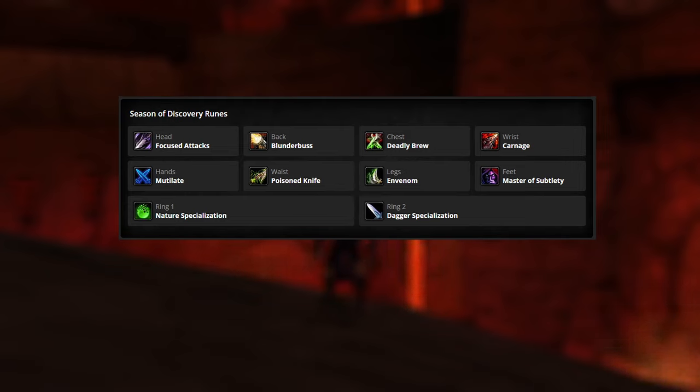Master of Subtlety on the feet will allow a strong opening and allow us to use Vanish mid-fight for some additional damage increase. For the head, I'm running Focused Attacks so I'm not energy starved. You can also use Honor Among Thieves if you feel like you're not building combo points fast enough. For the back, we're going to take Blunderbuss, since it's a good AoE and it's much cheaper than Fan of Knives. For the rings, we're going to take Nature Specialization, which helps with our poisons, and Dagger Specialization.